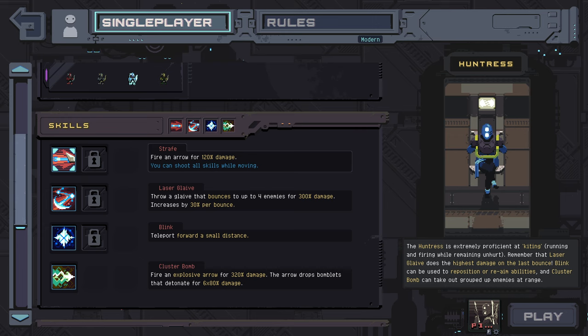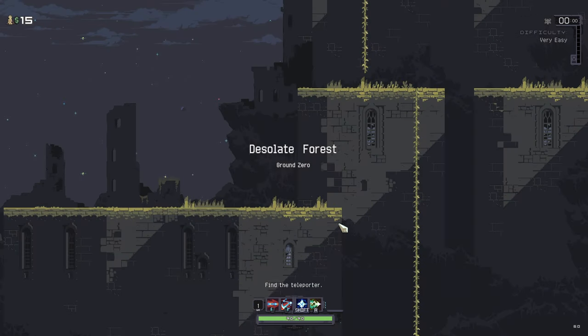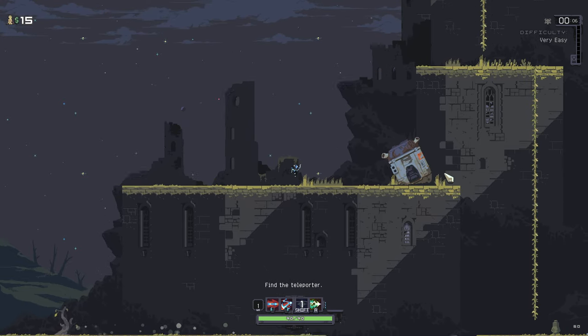So our skills that we start with: Stray, firing a basic arrow; throw a glaive that bounces; teleport forward a short distance; and fire an explosive arrow — Cluster Bomb. So we don't get Rain of Arrows as our default here like we normally would. Desolate Forest — I'm liking the first stage. There's our little blink as well.